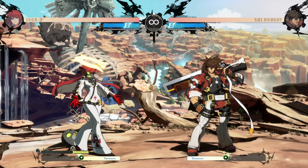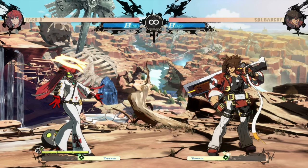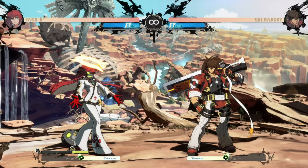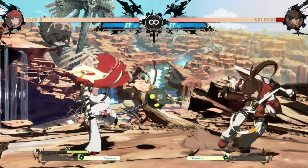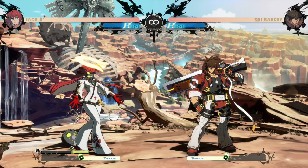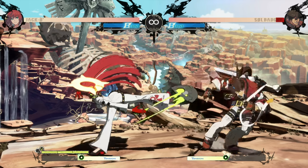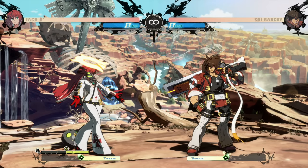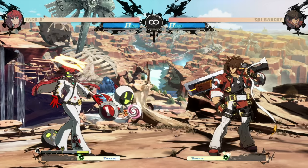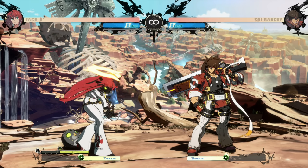Now let's talk notable normals. First up: stand slash. It's a solid poke with 11-frame startup, whereas most pokes like this in the game tend to be 12-frame startup — just one frame faster. The range is also pretty good; even a step back from round-start distance it'll still connect. You don't get too much off of it, but at bare minimum you poke into summon minion and you're good to go. It's not really punishable at any specific range.